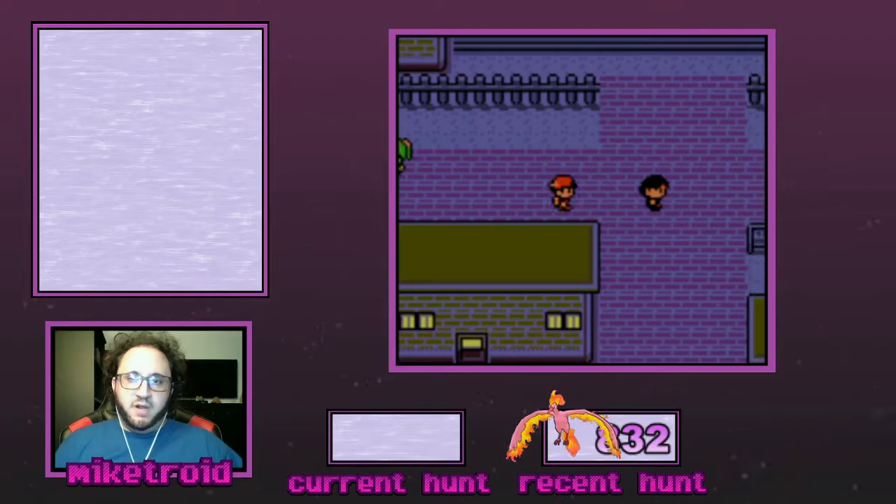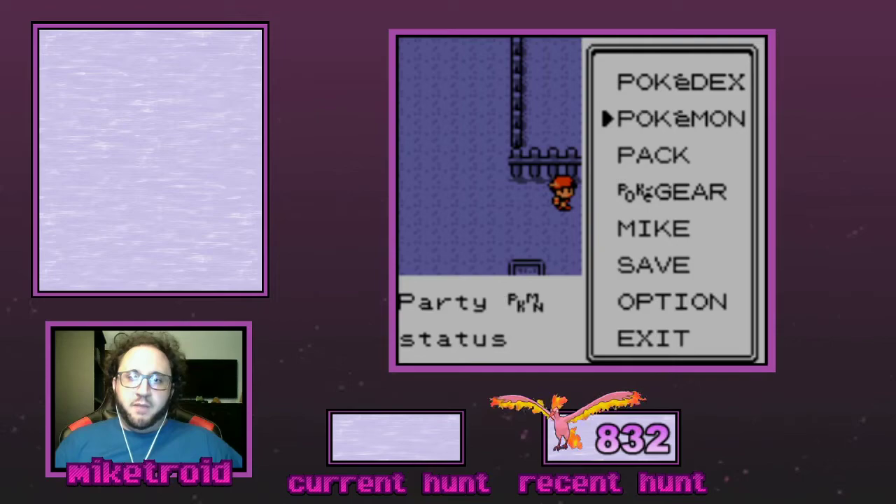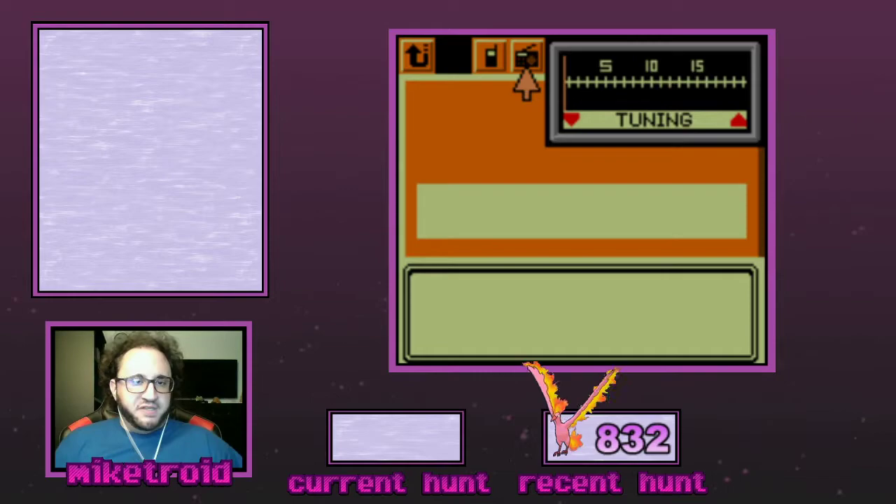We're in the northwest portion of Goldenrod City. You just go up into the radio tower and you can do this literally at any point — it's super easy. We're going to come down to the grass over here and I'm going to open up the Pokegear. If I thumb over to the right, we have this new radio tab.